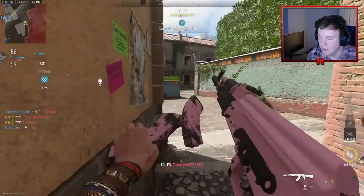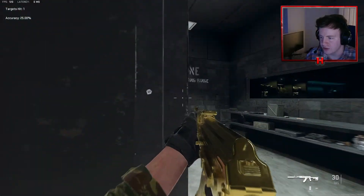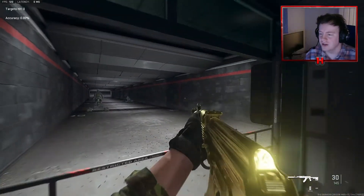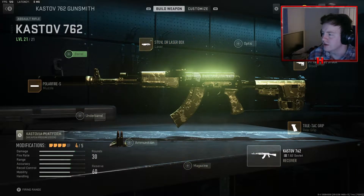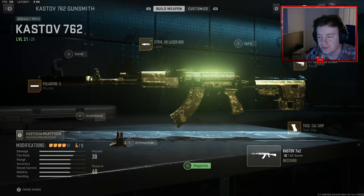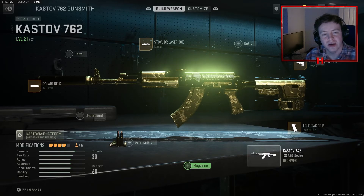That's pretty much it for the highlights. Here it is in all its glory — the Kastov 762 gold. It's shiny, it's beautiful, and look how quickly it kills — it's nuts. The class setup is as follows: the Polar Fire S muzzle as a suppressor, the StovL DR laser, the FT Tack Elite stock, and the True-Tac grip. I didn't feel it was worth adding anything else. I apologize again for the clips having no audio — typically I'd have had in-game audio playing. But that's the class setup, that's the gun gold — hope you enjoy the episode guys, I'll catch you in the next one. Ciao.